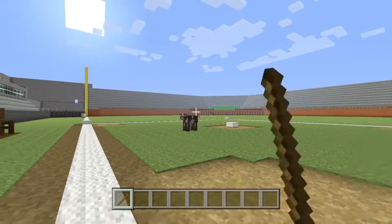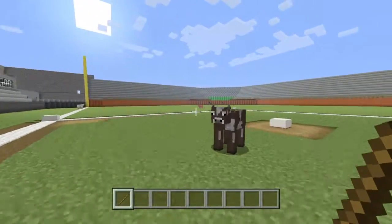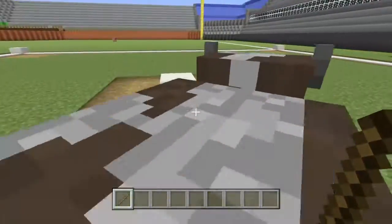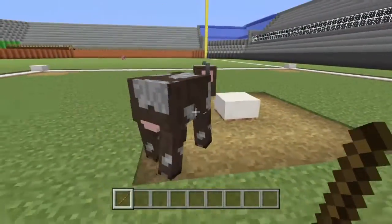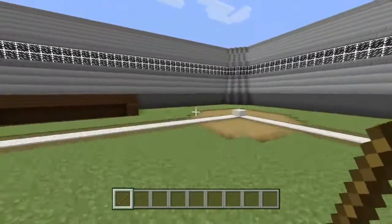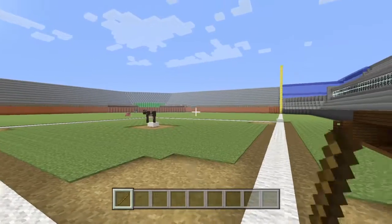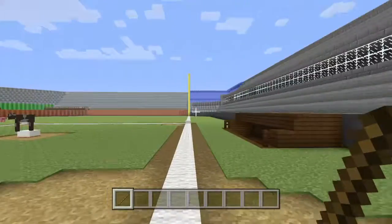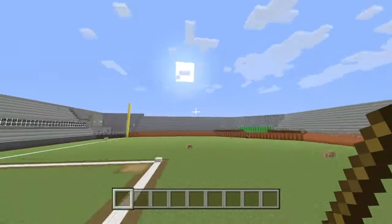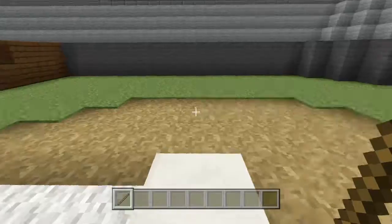I'm gonna show off the first thing — pretend that cow's a pitcher. Let's scoot him onto home plate. I'm at pitcher's mound. I think he can throw a fastball by you. No, he's on home plate — don't move. And if he faces me, let's say I hit it.